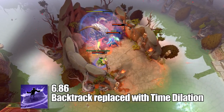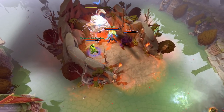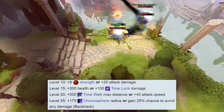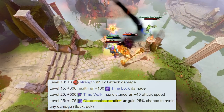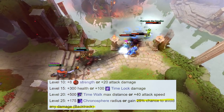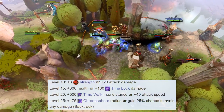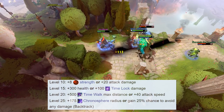In 7.00, Void got his first set of talents, and they were a little on the boring side. 7.07 rectified this, however, and his level 25 talents either made Chronosphere absolutely gigantic, or gave him his original Backtrack ability — a 25% chance to avoid any damage. Between these two talents, getting Void to level 25 is pretty much a guaranteed victory, as he can lock down an entire team for 6 seconds or survive any onslaught coming his way.